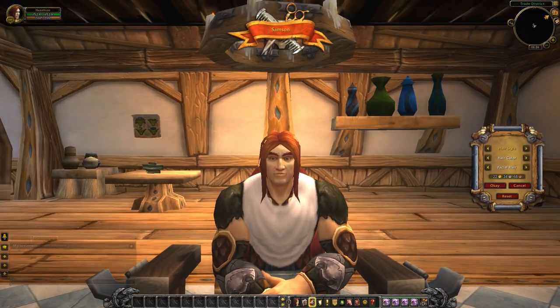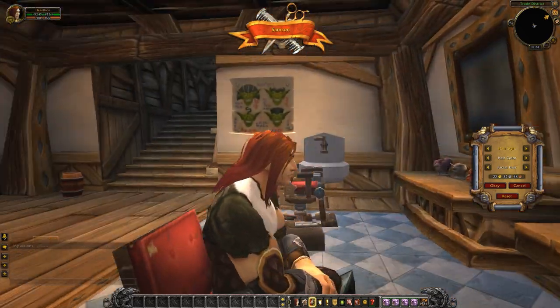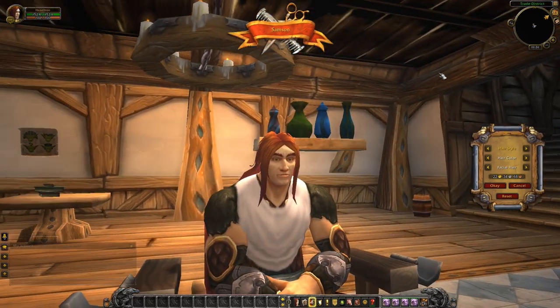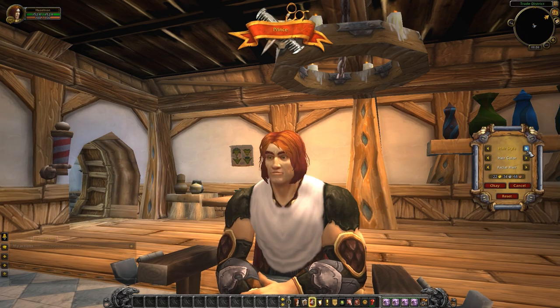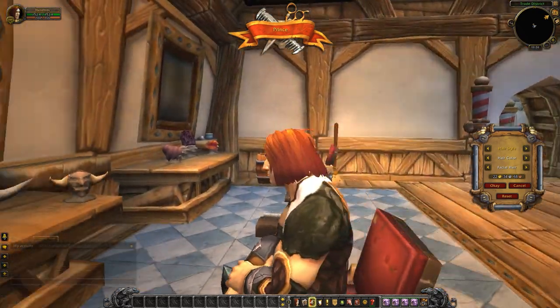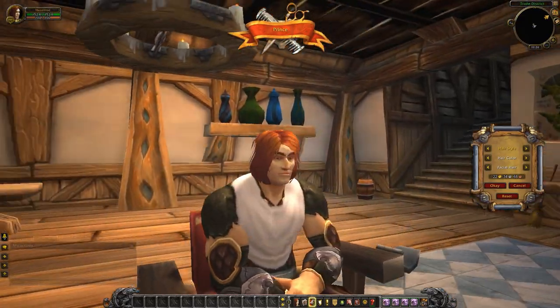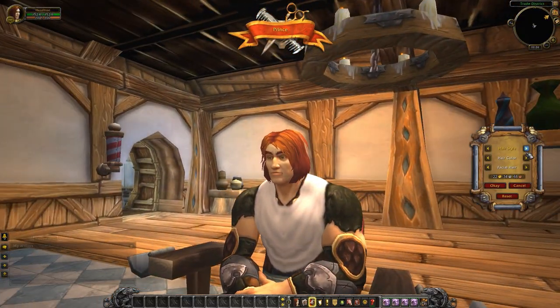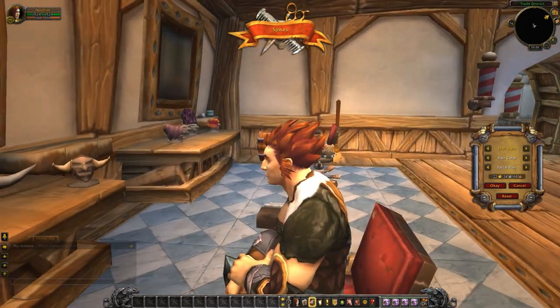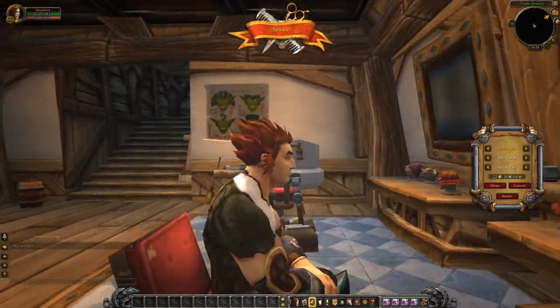This is the Samson look — a little long, a little messy. Reminds me a lot of the loose hair on the female human. This is the Prince look: short hair, a little bit of volume. Makes him look like kind of a jerk, but that's just me. This is the Spikes look — big voluminous spikes heading straight back.